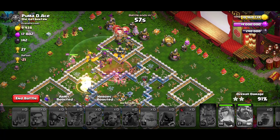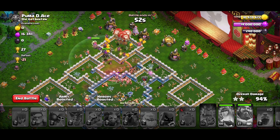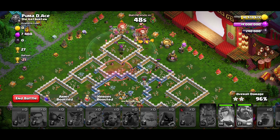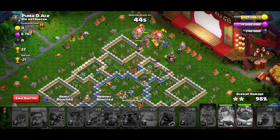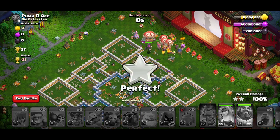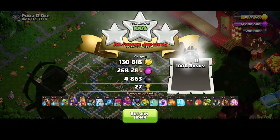We got baited and still managed to triple — that's how strong this strategy is. For the next attack I want to showcase a Town Hall 13 with a Royal Champion, two Scattershots, and no extra heroes on my side, so you can see how to execute this plan on TH13 whether you want loot or you're facing it on a war map.